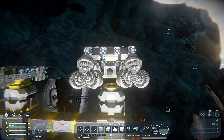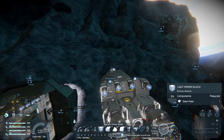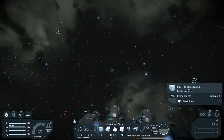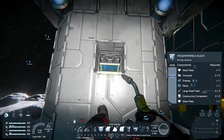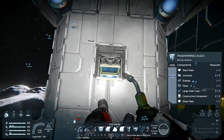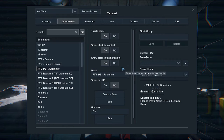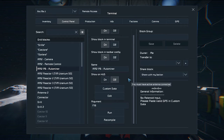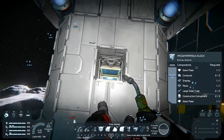This ship needs a few things for the script to work. It obviously needs a programmable block, which I put in this little hole here so I can see it — though I'll probably reposition it. I just call it 'PB' for programmable block, which always reminds me of peanut butter or Mr. Peanut Butter from Bojack Horseman. Looking at it now, it's clearly running and it wants the GPS coordinates of where it wants to start mining.